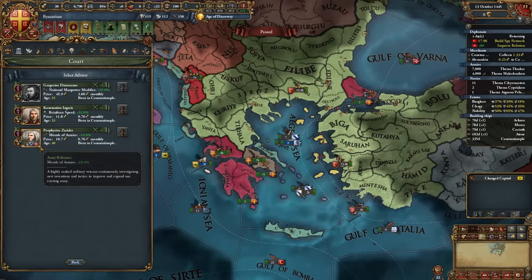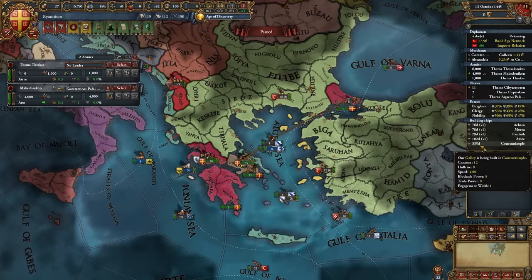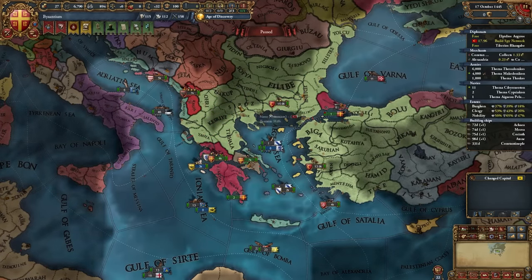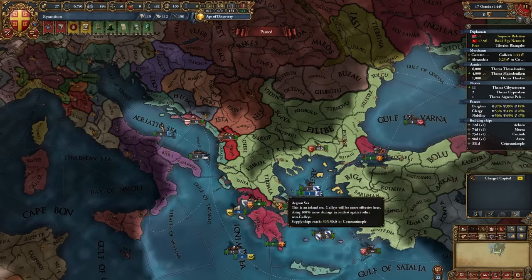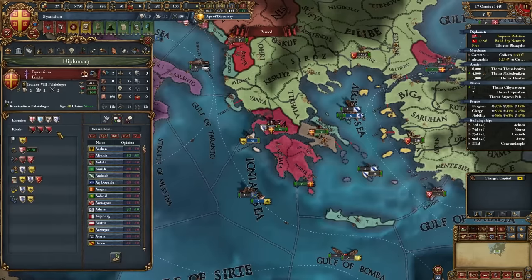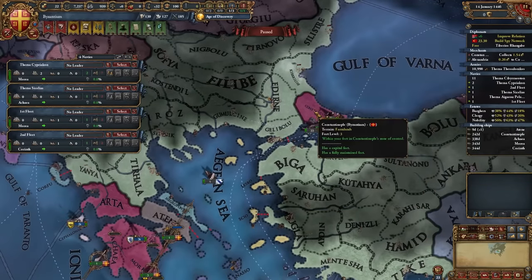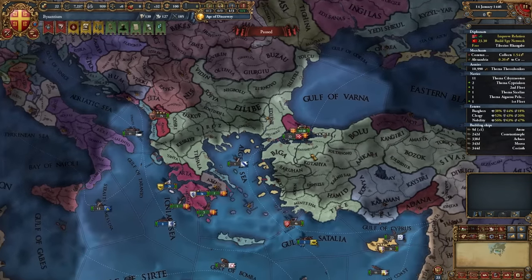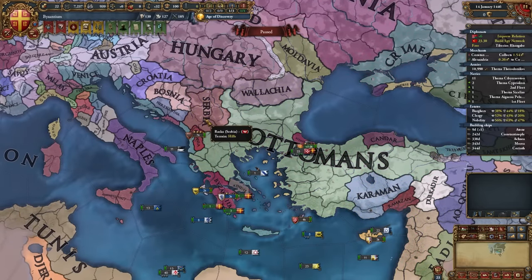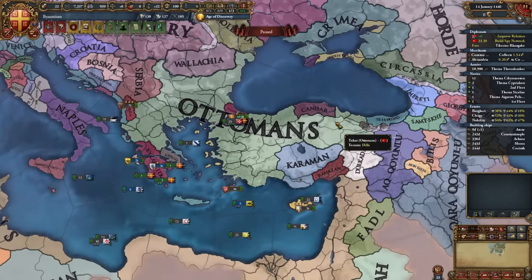Take your entire army to Constantinople and wait for the ships to finish building. With remaining diplomats: continue spying on the Ottomans, improve relations with Hungary, and improve relations with Epirus once you can — tell them to be supportive too. No rivals, no other advisors yet. Keep congregating the boats in Constantinople. We're waiting for both the ships to finish and for the Ottomans to start their first war. Since we're decently strong and they have truces with Wallachia and Serbia, their first war will likely be versus an Anatolian Beylik — Karaman, Dulkadir, Candar, or sometimes Trebizond.